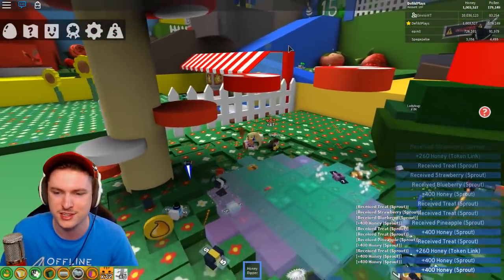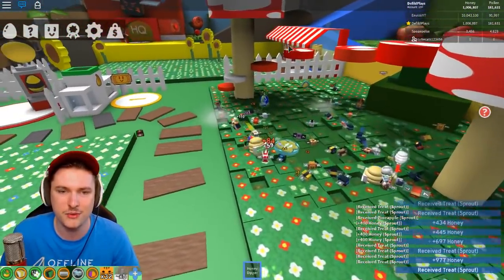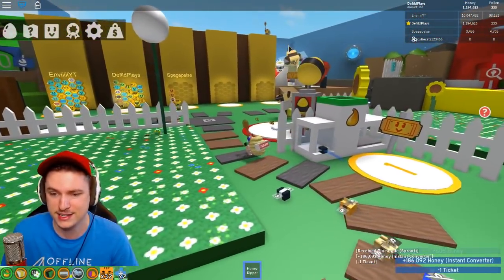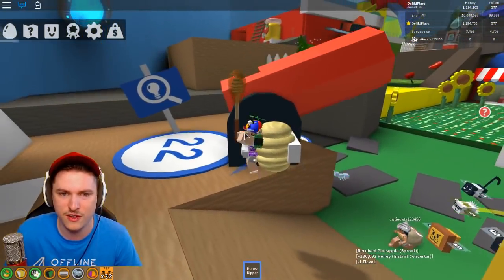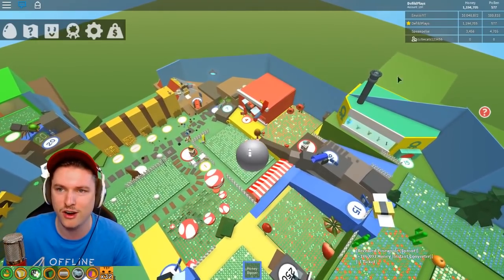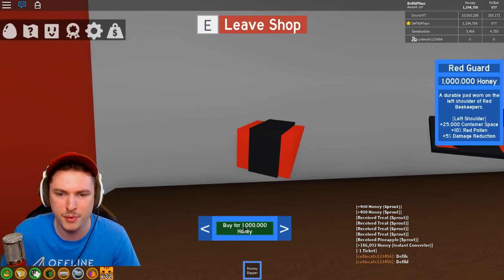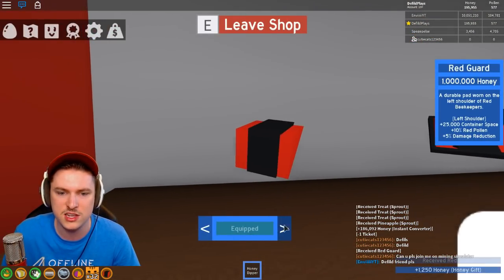I forgot how to feed all pets at the same time but we're getting so much honey - a million honey right now. Using a ticket for an instant conversion of around 186,000 honey. I probably should have bought the site instead but it's fine. I'm going to buy the guard for one million honey because it's a better upgrade. Opened the shop and received a red guard - pretty cool! The blue HQ shop might have another one.